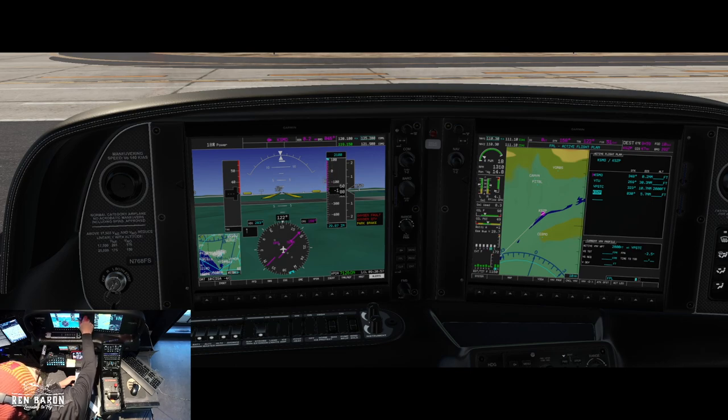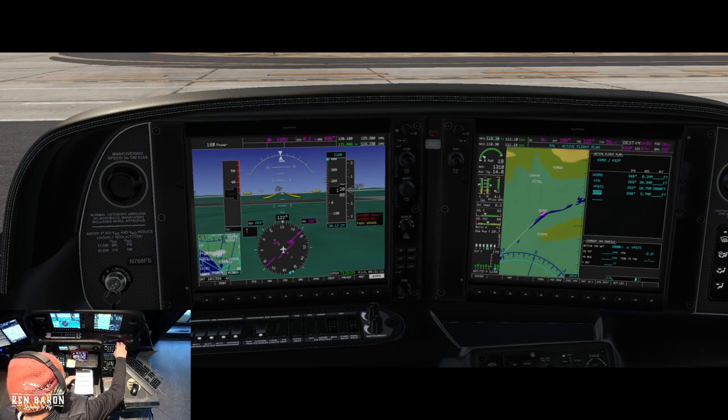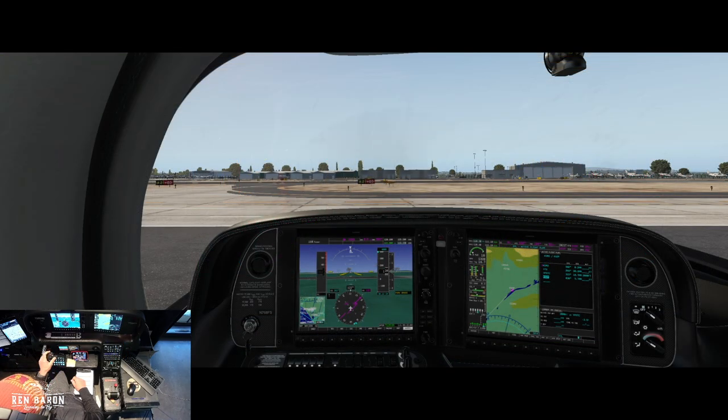Let's put in 30.13. Switch over to COM 1 to ground. Santa Monica Ground, 7685 Foxtrot Sierra here at Alpha 2 parking with Golf, like to taxi to runway 3. Ground clears us: 7685 Foxtrot Sierra, taxi to Alpha, runway 3. Okay, so we're going on runway 3 today.